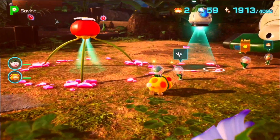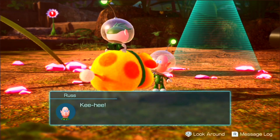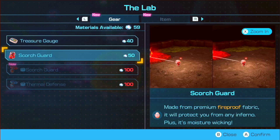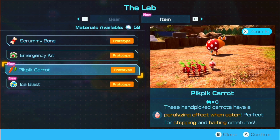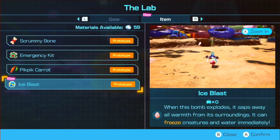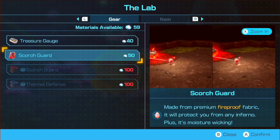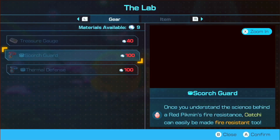Now we should be able to visit the lab. You've created a new item — let's see. Treasure and Scorch Guard. And I think that's it. But these are the only two I can buy. I can also get an item: a Pikpik Carrot. That's why Olimar actually named the Pikmin, because they resembled Pikpik Carrots. And Ice Blast — that's pretty cool.